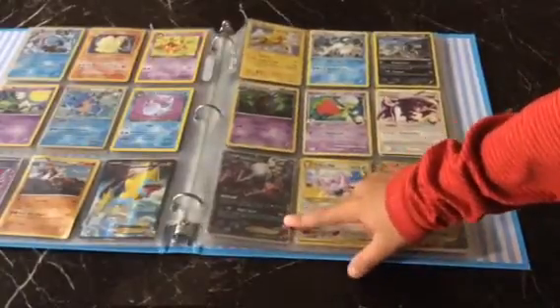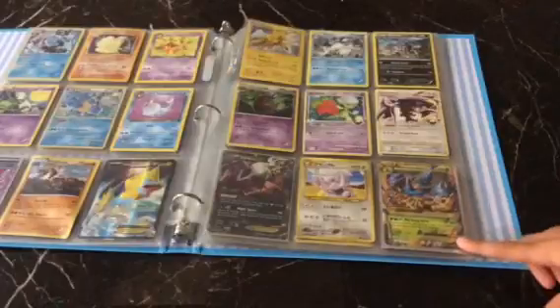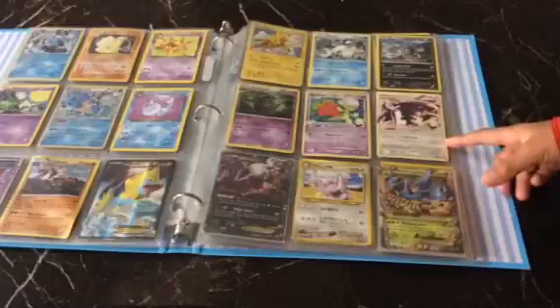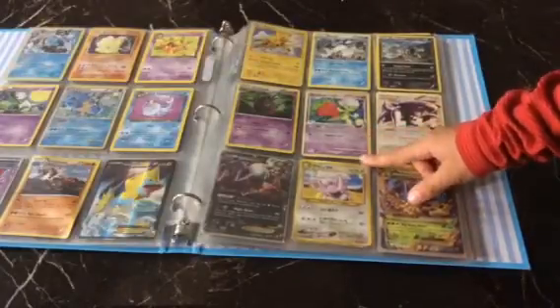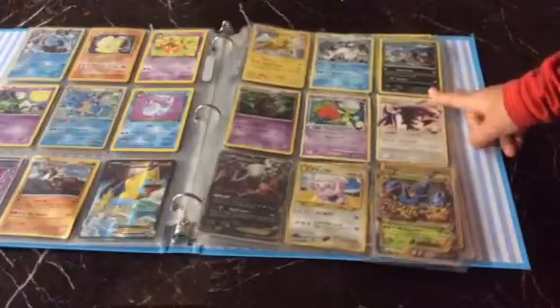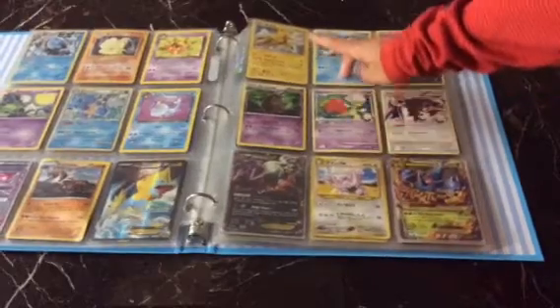First you have a Dark Rott EX, then you have a Japanese card I don't know what that is, then you have a Mega Heracross EX, then you have a Garchomp C Level X, then you have a Roserade C level 58, then you have a Scolipede, followed by a Malamar, then you have a Beartic, then you have the Legendary Pokemon Zapdos.